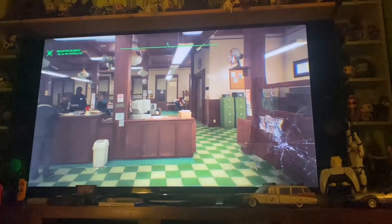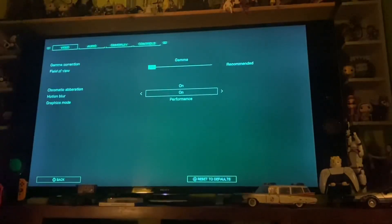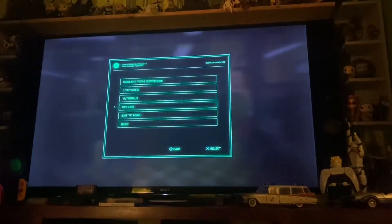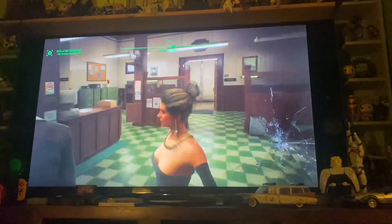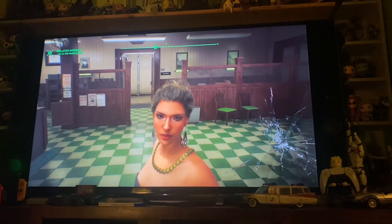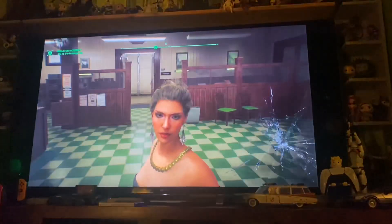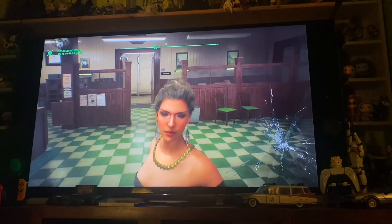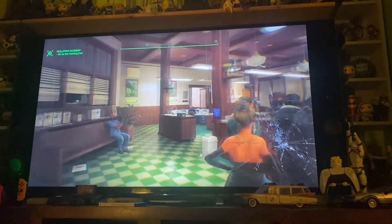Let's start with the basics of Robocop Rogue City on PlayStation 5. In the options menu there's not a huge amount of options for performance and graphics — it's just performance or graphics. In graphics mode you get a slightly higher resolution, but you're dropped to 30fps. My advice would be stick it on performance, take the ever so slight decrease in graphical quality, and just play at 60. It's much nicer.